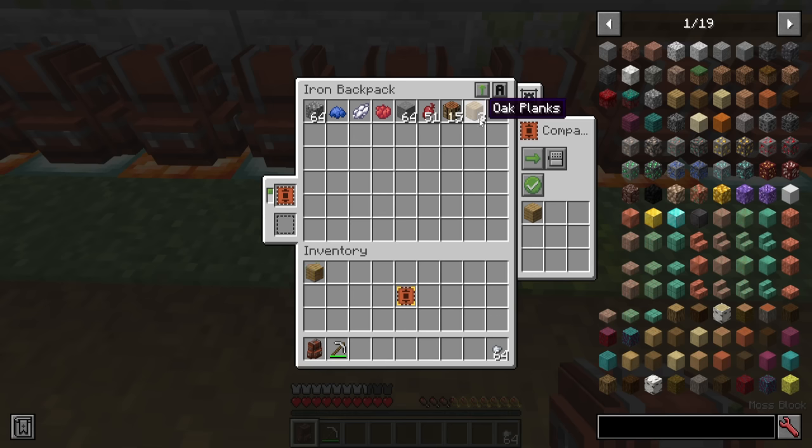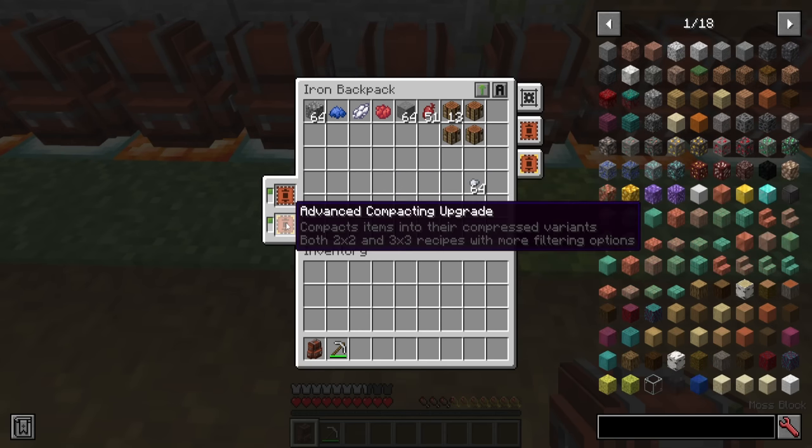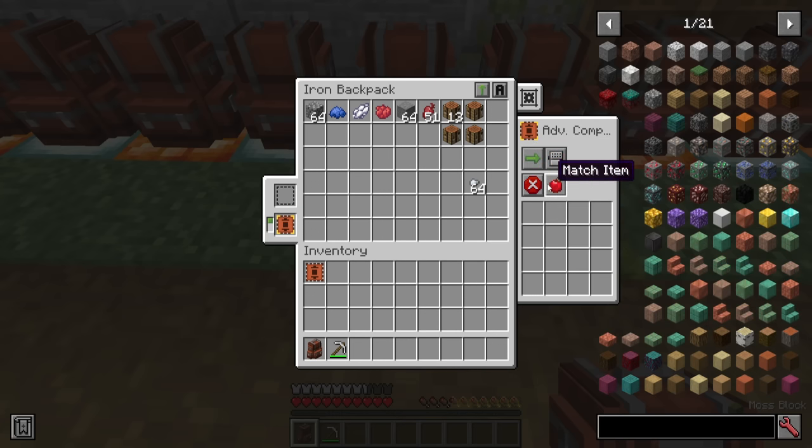Turning it back to allow, it won't happen until something gets updated. When you update that stack, it will start automatically crafting. Now you might be thinking — what if I put something like iron nuggets in there? The regular compacting upgrade only does 2x2 recipes. Placing an advanced compacting upgrade will change things considerably — it allows you to do 2x2 and 3x3 recipes, plus the match item option in filtering. Updating the iron nuggets, they instantly start crafting into regular ingots. If I put 3 stacks of nuggets in there, it will then craft those nuggets and iron ingots into blocks of iron, doing double crafting automatically.